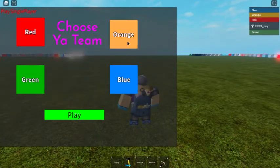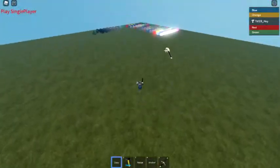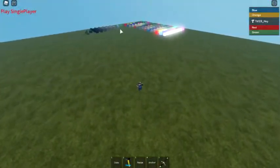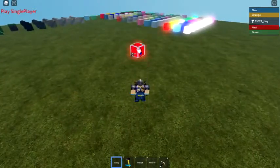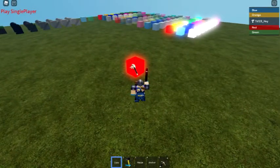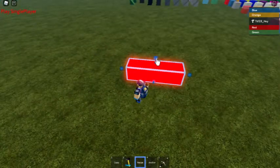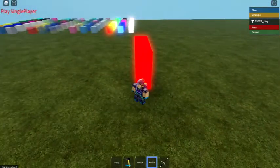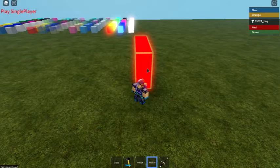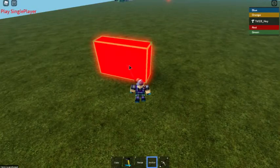So you can just choose — I'm gonna do orange, I'm gonna make the GUI a little bit bigger. You can go to a team, hopefully it's your team, and you can build. There's the copy tool — if you copy, you can move. There's the delete tool, there's the resize tool, there's the anchor tool. The brick is not anchored, so if you anchor it — see, now it's anchored.